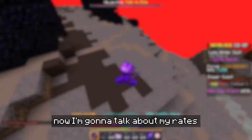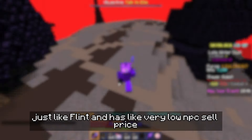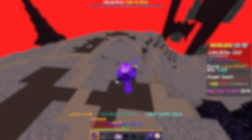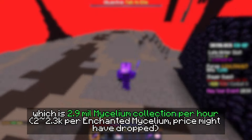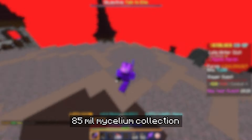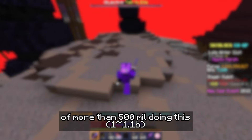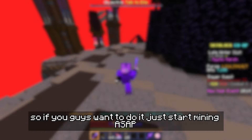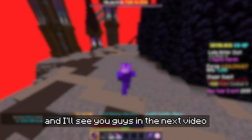This method is highly bazaar-dependent just like flint, and has a very low NPC sale price. In terms of rates, I make around 45 mil an hour, which is 2.9 mil mycelium collection per hour. I'm currently at 85 mil mycelium collection and have made a total of more than 500 mil doing this since the update. If you want to do it, start mining ASAP. Like and subscribe for more methods, and I'll see you guys in the next video.